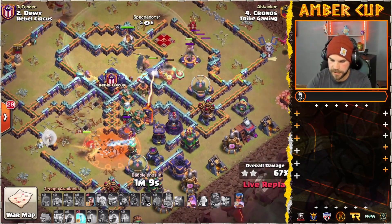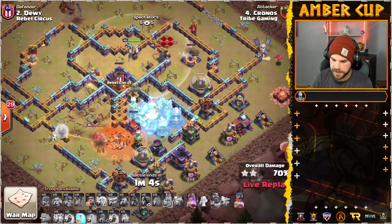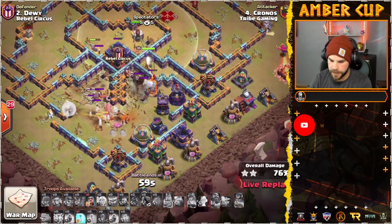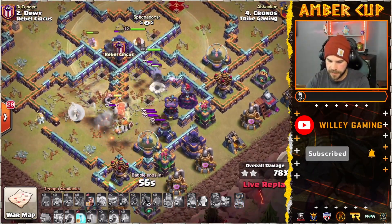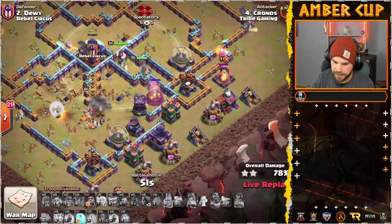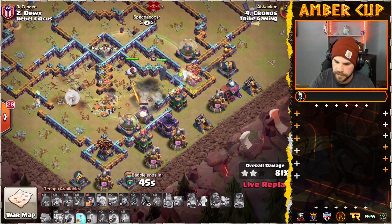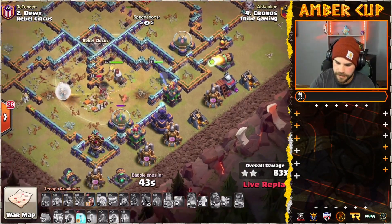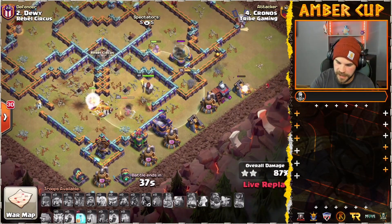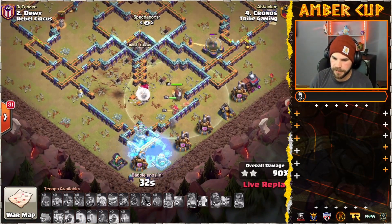RC making her way into the core. That Single Inferno might be a bit of trouble here. He's going to freeze it up — he's got one more freeze after that, and still has the RC's ability as well. Down goes the Expo. Queen pops her ability. Poison from the Town Hall is going to fade away. He's got one freeze left in the bag. Phoenix doing some work on the Cannon on the right side, but the Air Defense will take that out. Down goes the Air Defense. And I think Kronos is going to be able to get it done — doesn't look like he's going to need that last freeze.